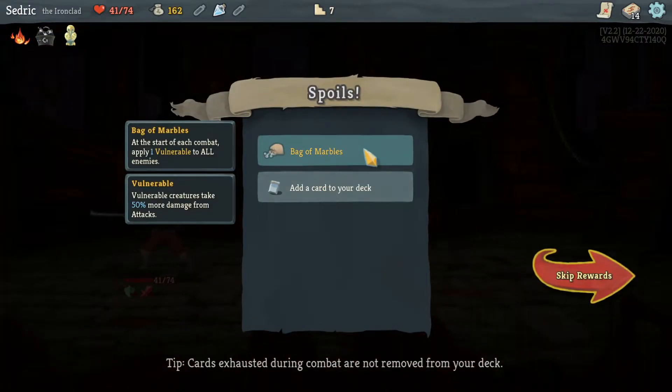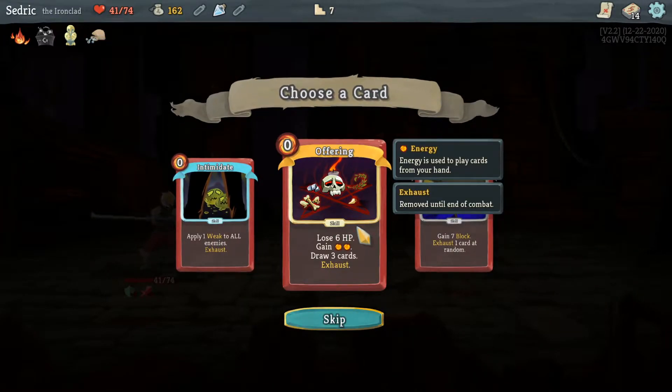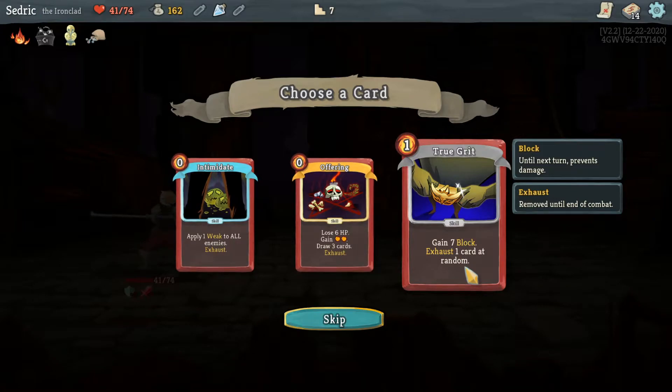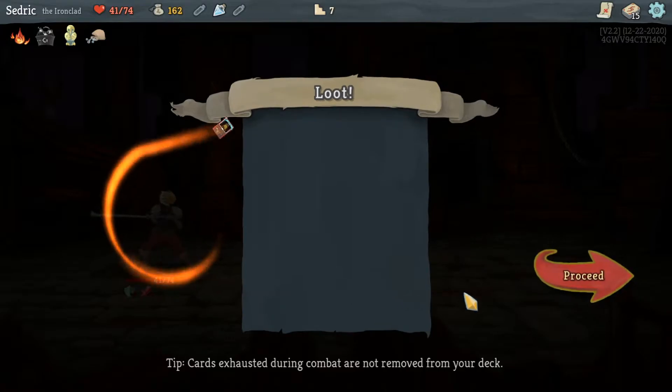That was brutal. Bag of Marbles — at the start of your turn apply one vulnerable to all enemies, that's sweet. Lose six health, gain two energy, draw three cards, exhaust. Apply one weak to all enemies, exhaust. Gain seven block, exhaust one card at the start. I'm gonna take Intimidate.